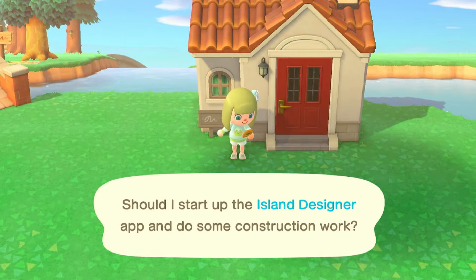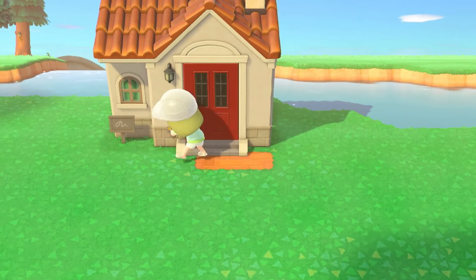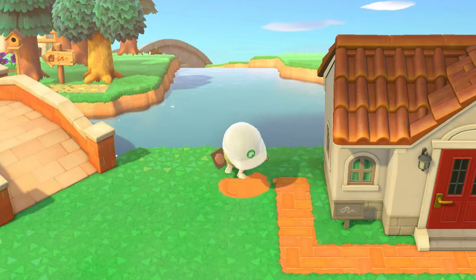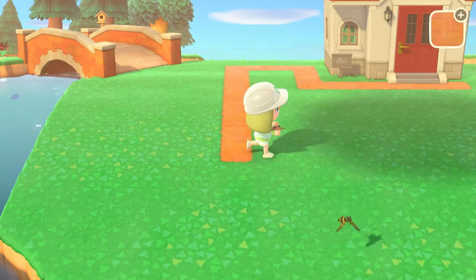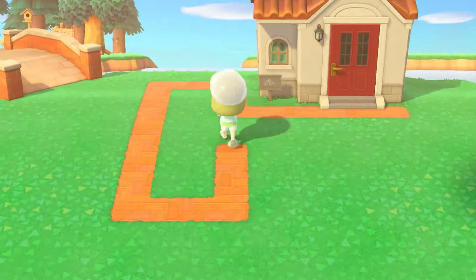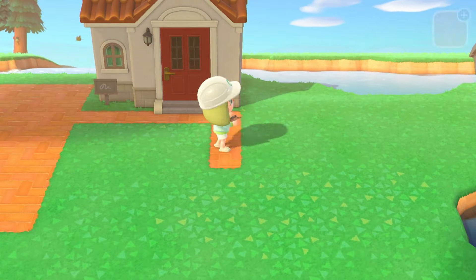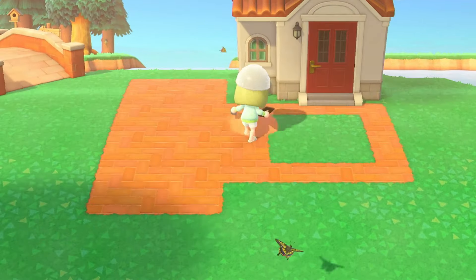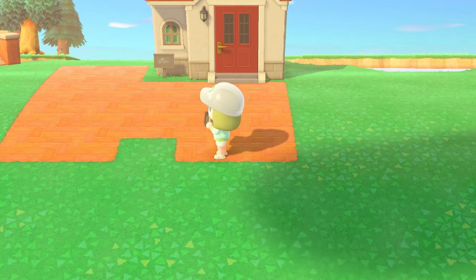For my next idea, I'm going really nice and simple — just making her a themed front yard, but with some tips for how to make it feel suited to your island. Firstly, the pathing plays a big role in the vibe. I went with brick because it matches the color of her roof. In general, the dirt path leans towards a natural look, sand gives a beach or tropical feel, and the different tiles and wooden planks can create a town or city feel.